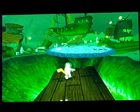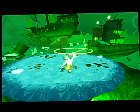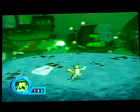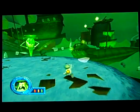Hey guys, this is my walkthrough on Spongebob Battlefield Bikini Bottom. Last time we came to the Flying Dutchman's graveyard, and this time we're going to fight the Flying Dutchman himself. This is the last miniboss of the game.